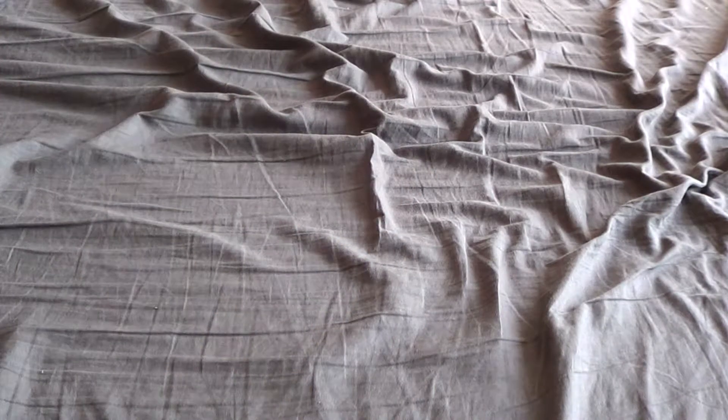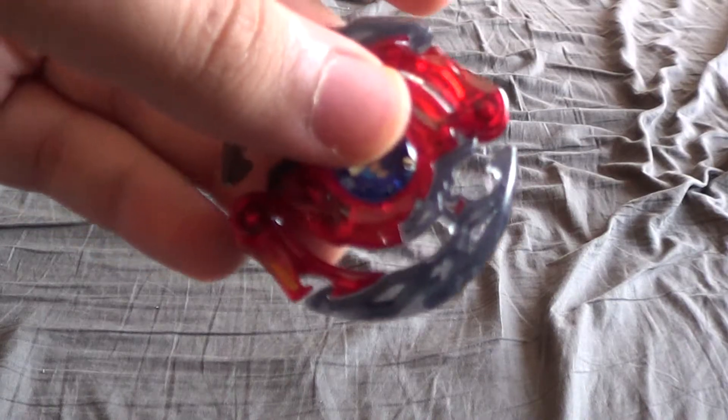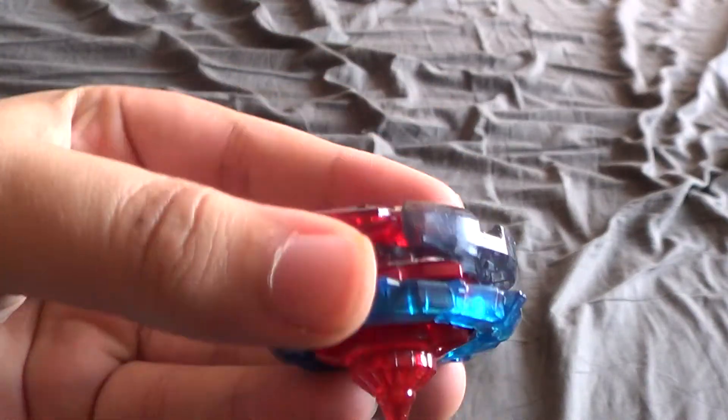Now let's get to Blaze Ragnarok. Really cool layer for sure, so I was definitely fine buying this thing. Here it is — looks really, really nice. Red stamina wings. I believe that's gold paint under there. Dark gray. Blue god chip with kind of gold printing on it. It looks really nice, I like this thing a lot. Putting it together — it actually looks really cool. Blaze Ragnarok Four Star Blow. That looks really cool.